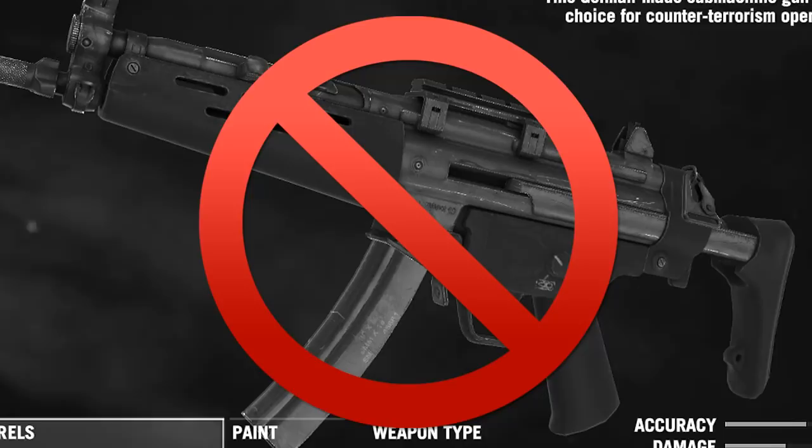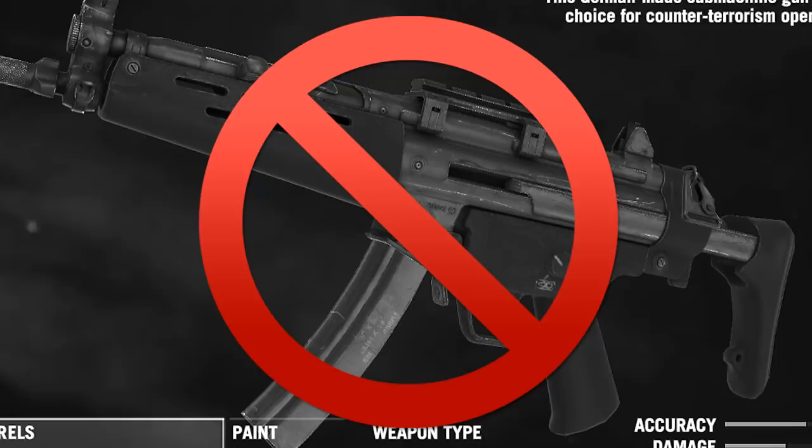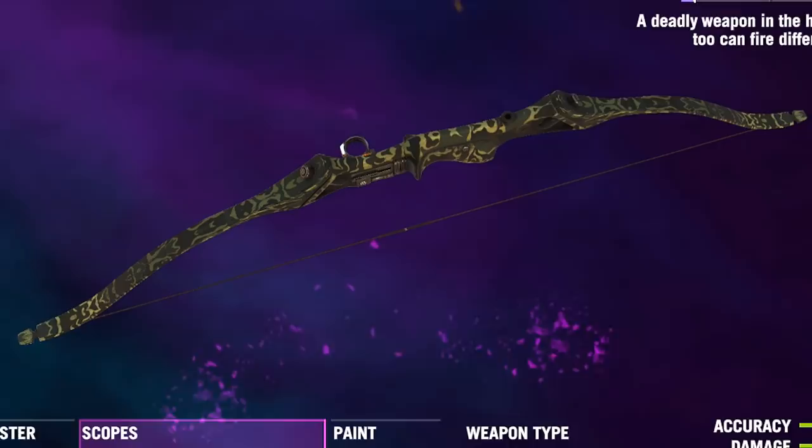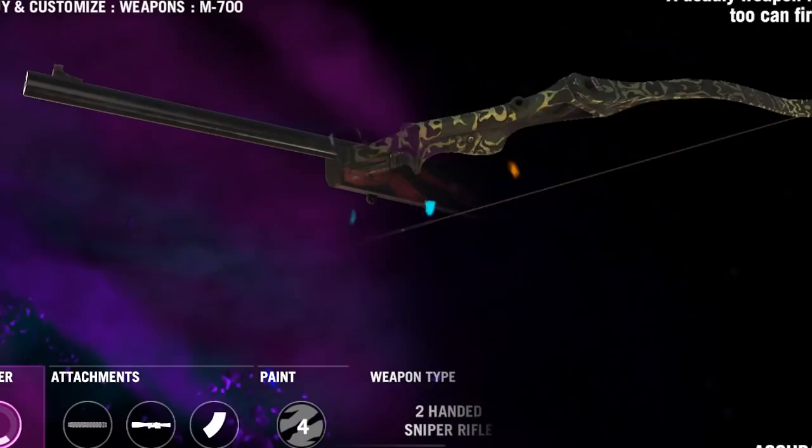Weapon-wise, I've decided to go with default-style weapons. The 1911 pistol is our sidearm. The recurve hunting bow is our second choice — we can't go hunting without a hunting bow, that's essential. The M700 sniper rifle is our third choice. And the last weapon slot we can use something stupid like a flamethrower, in case we really get in trouble.